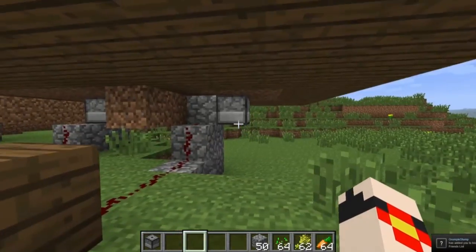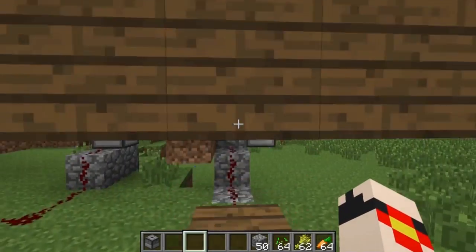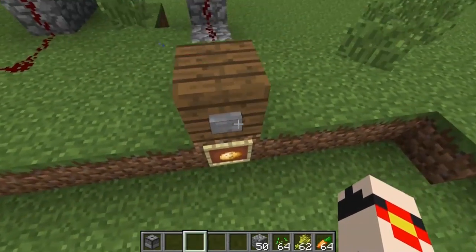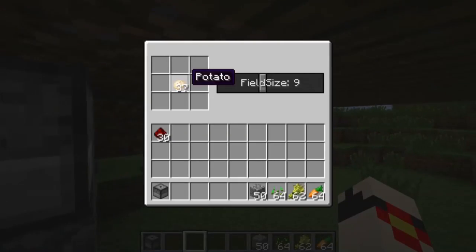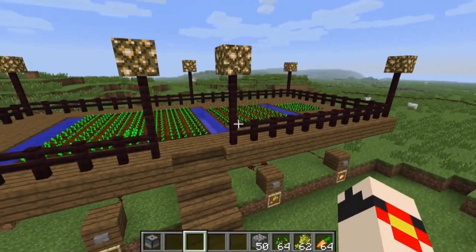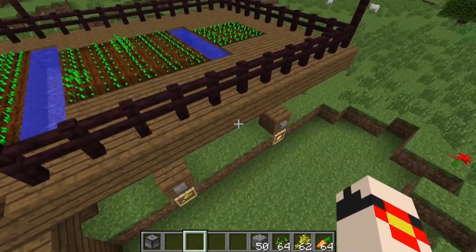I just wanted to show you guys a really small field — this one is nine blocks in total. We do have potatoes inside. And there we go, it worked. So there is the planter. I think it's really awesome and very helpful. Even if you have an automated gathering system, that would make it so much faster. I really love this item that has been added into the game.